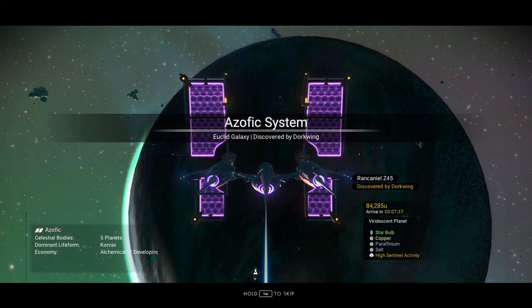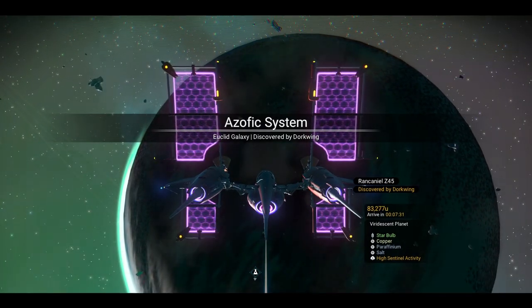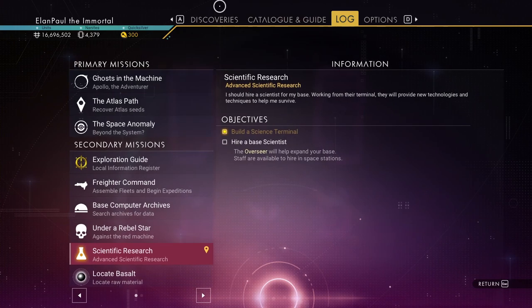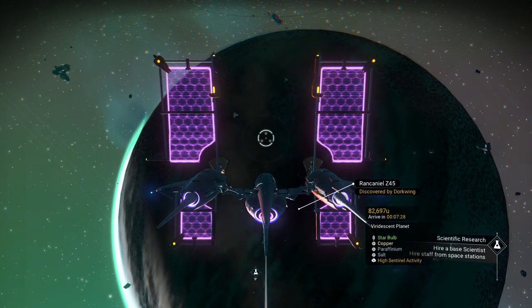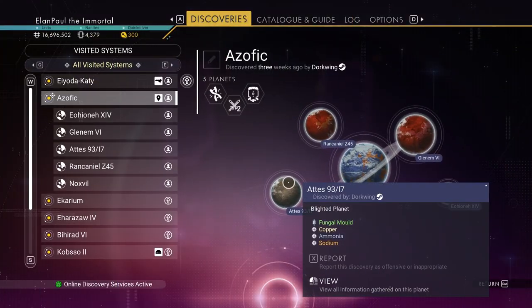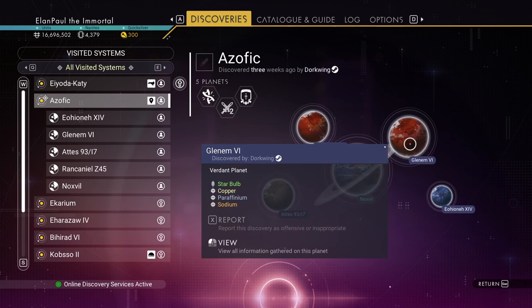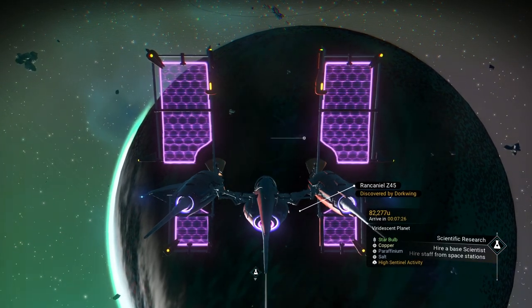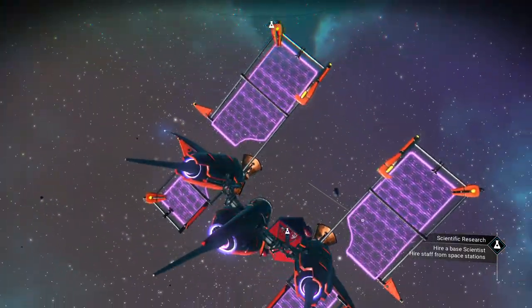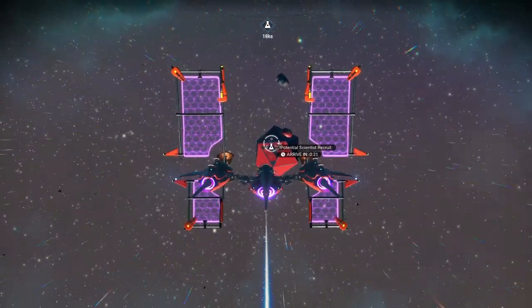This one was discovered by Dorkwing — love the name. How long ago did Dorkwing discover this? Three weeks ago. So we've got a fellow traveler somewhere nearby our system. Looks like he discovered all the planets too. Blighted, viridescent, infested planet. A verdant planet, and a frost planet. So we want to head to the space station, obviously.